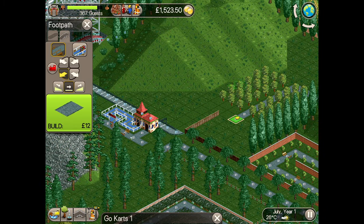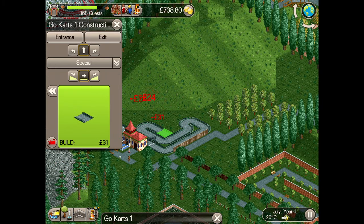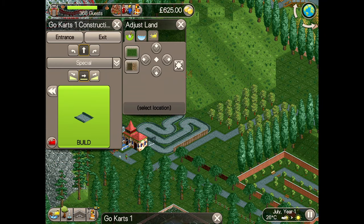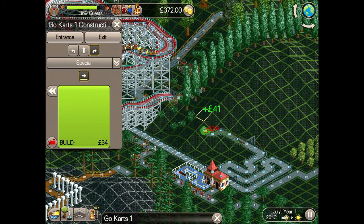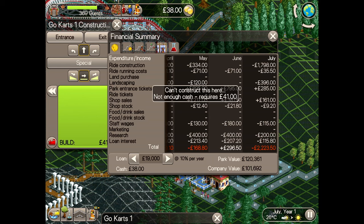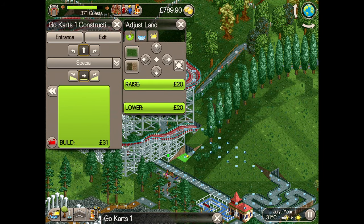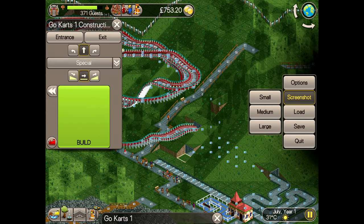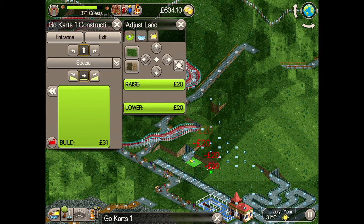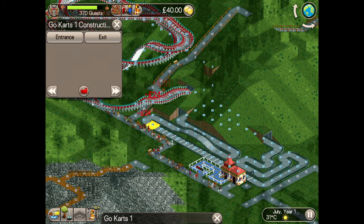Before getting too carried away, I build the entrance and exit paths just to make sure I don't forget to leave myself room for these as I build the ride. Go-kart tracks can be pretty compact and don't need to gain any height, just plenty of twists and turns. I'll do a small underground section to improve the excitement, and I'm making a reasonable length track as I will only allow one lap per ride to ensure the queue doesn't get out of hand. A cut through the hill and a ride over it completes the track.